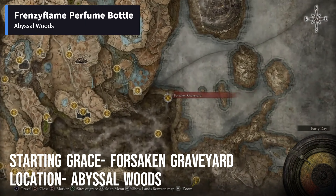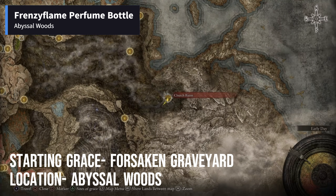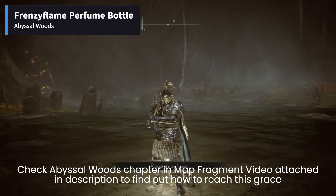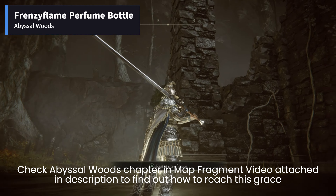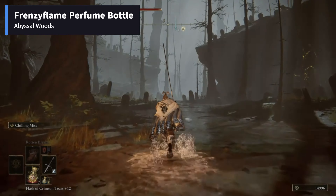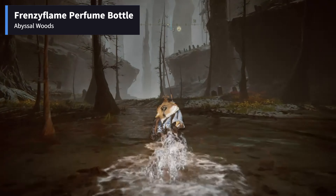Forsaken Graveyard in Abyssal Woods is the area in which the player should start his search for Frenzyflame Perfume Bottle. It can be looted from the church ruins on the southern part of the map. If you don't know how to get to this Site of Grace, please check the Abyssal Woods chapter of the Map Fragment video attached in the description. This is one of the most difficult areas in the DLC — you don't have access to the torrent in this region, so you will have to walk. But luckily, we have to travel in a straight line.